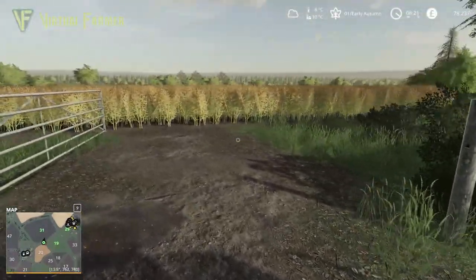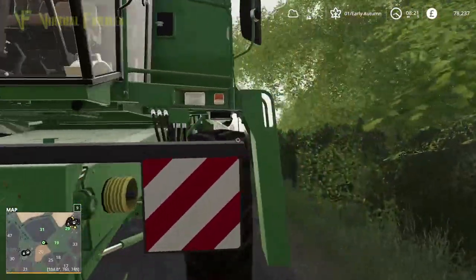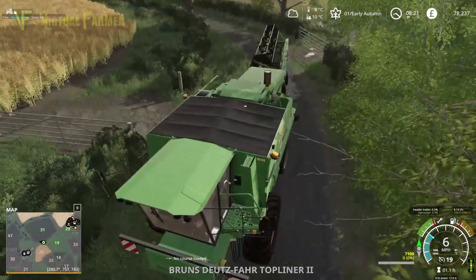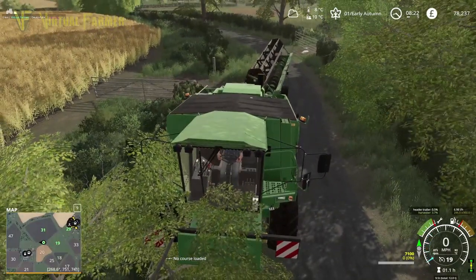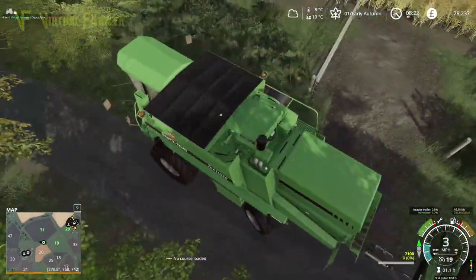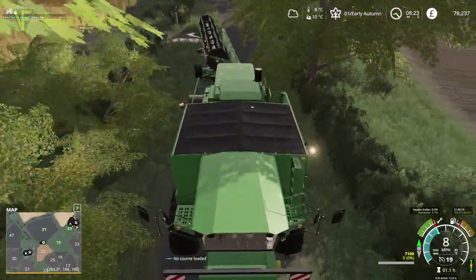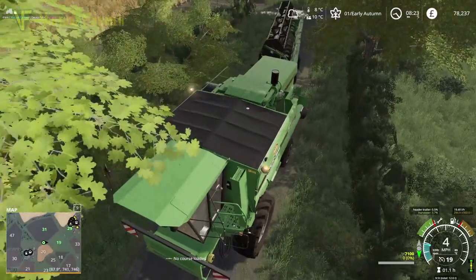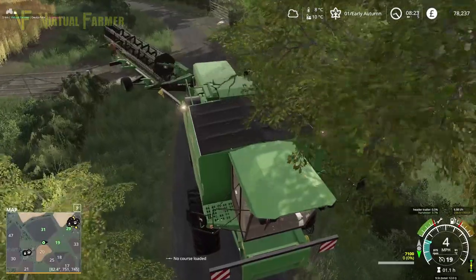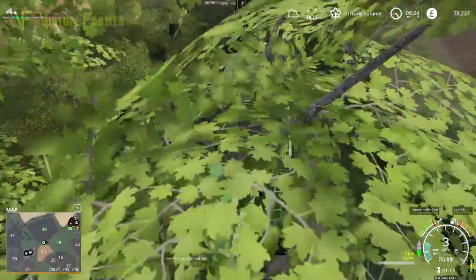We're going to have to move across to the next game day and go from there. We're also looking at having to get hold of a tractor to get the header trailer into the field, otherwise we're going to lose some crop getting in here. This is a quite tight little road and a difficult space to get the header trailer into. We might need the maneuverability of a tractor.